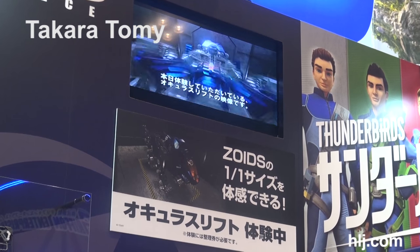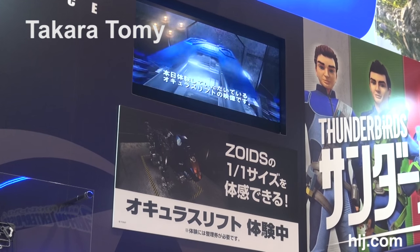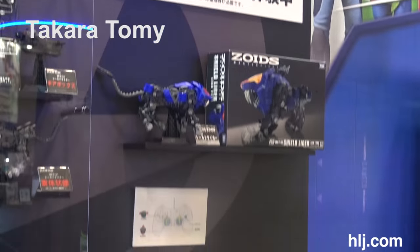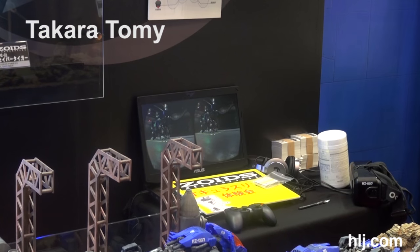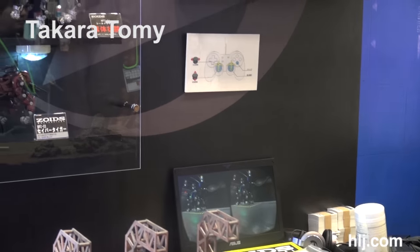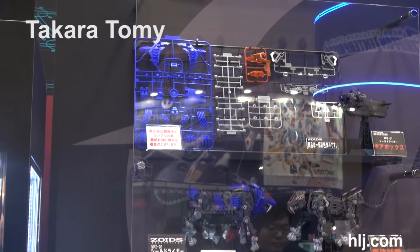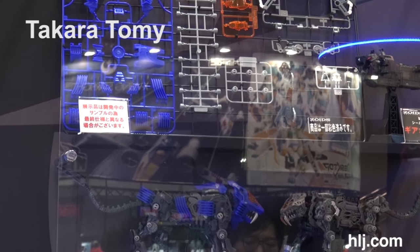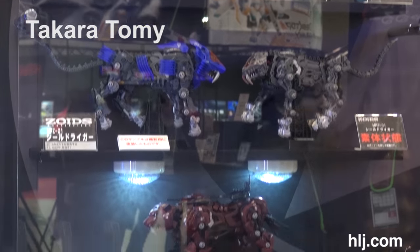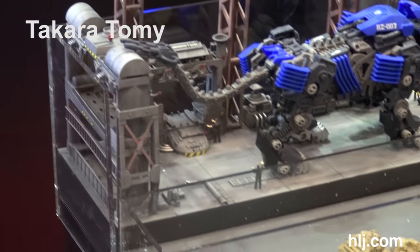I don't know if anybody can read what that says, but it says Zoids 1-1 size — you can experience it. They actually have the Oculus Rift here, and I think they're allowing people to put it on and experience what it's like to drive a Zoids 1:1 scale. I am going to come back and try that after I take all this video. Look at the size of the runners they've got laid out — look at that Zoid, look at the size of it, and the red one there as well. They actually have a diorama here and are going to hopefully put these things in motion.